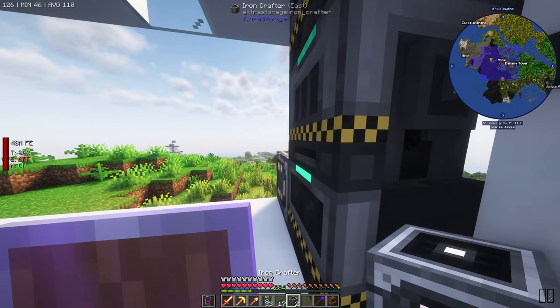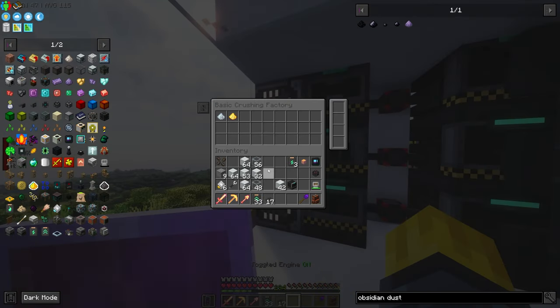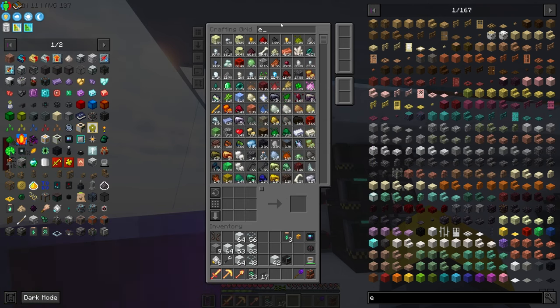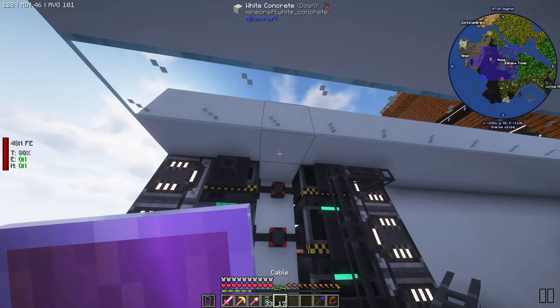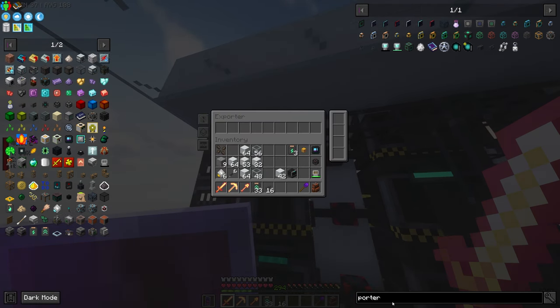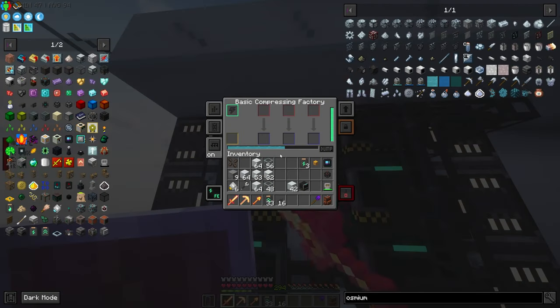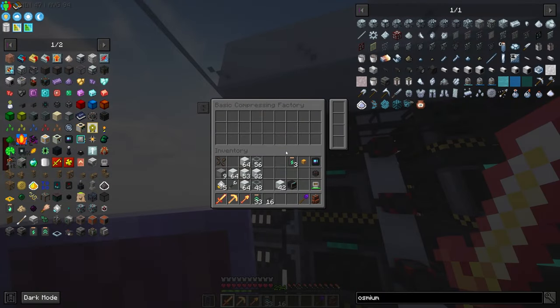I'm going to swap these two - crushing factory right here, compressing factory there. Put our crafters down again. Crushing factory you take these because this one is going to need an exporter on it to take osmium in the front. Is your side config the same? Okay perfect - so you're going to need to take extra. We need to tell this to take osmium - there we go. These are building up now - we need to tell this how to make refined obsidian.